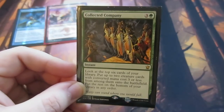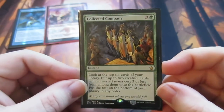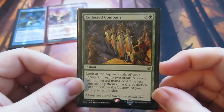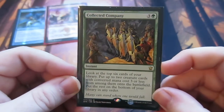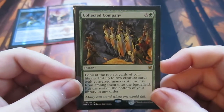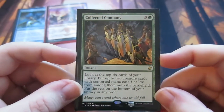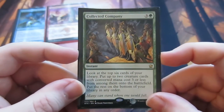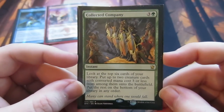My other card coming in at number three was Collected Company. I've used it in Standard and Modern. One of our followers, Zubalicious, made a brilliant deck that I played on camera — a Standard green-black Elves deck using Shaman of the Pack, which was just a brilliant combo with Collected Company doing so much damage. In Modern I've used it in Abzan Company decks and a green-white Company deck.